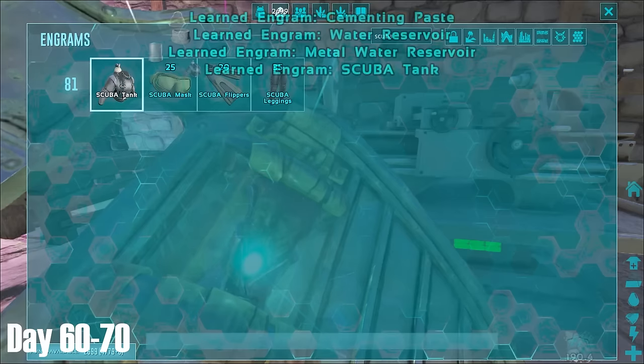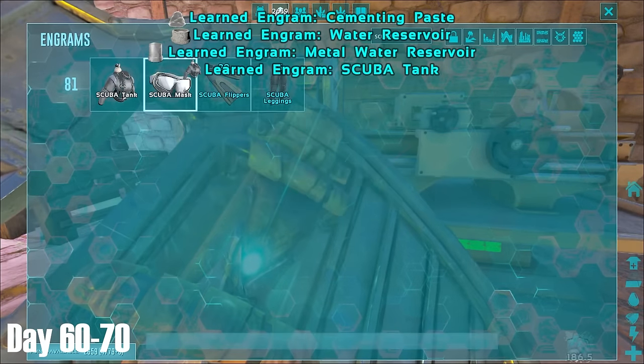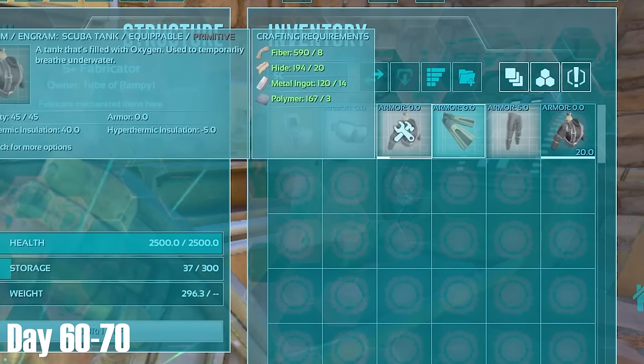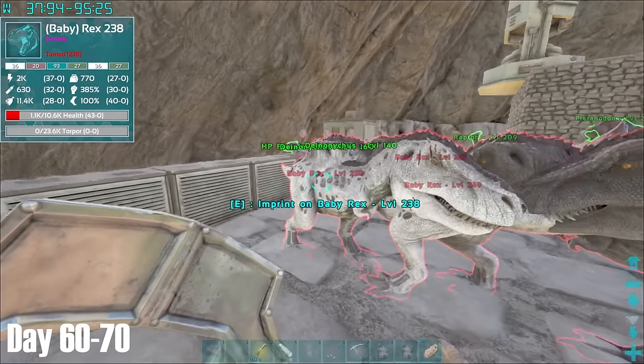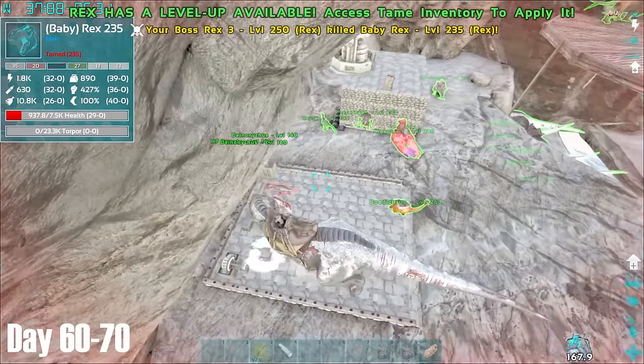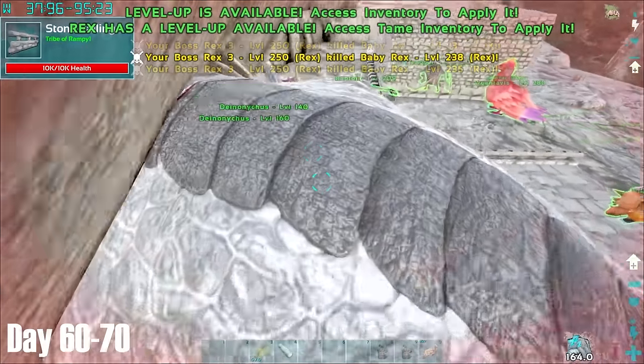I then unlocked a complete set of scuba gear and crafted some up. I did this because after doing some research it appeared that I would need to go underwater to grab some of the artifacts to do bosses. Before leaving base however, I hatched the latest batch of Rexes, keeping the better ones for bosses and using the obsolete ones as a way to level up my fully grown Rexes which were in much need of levelling.